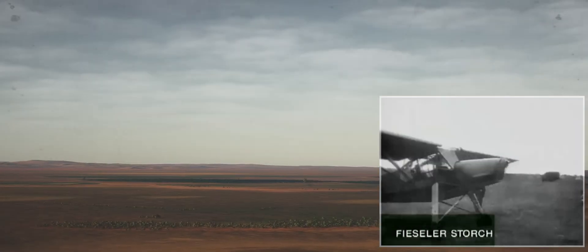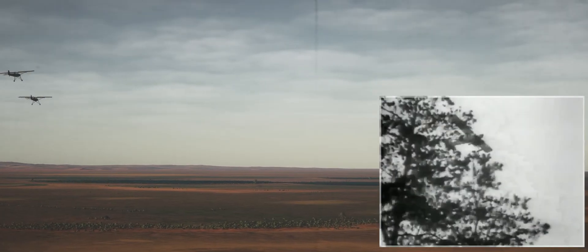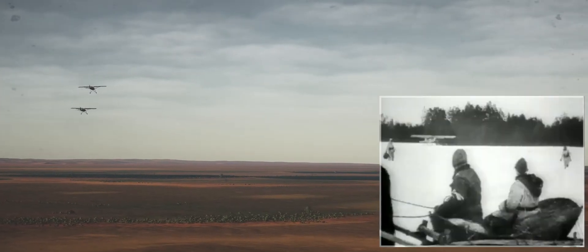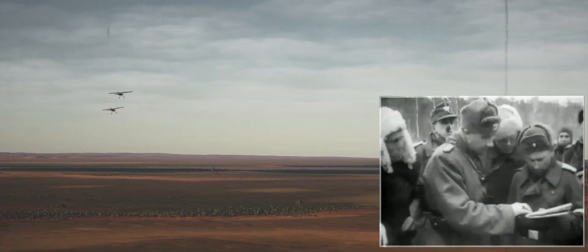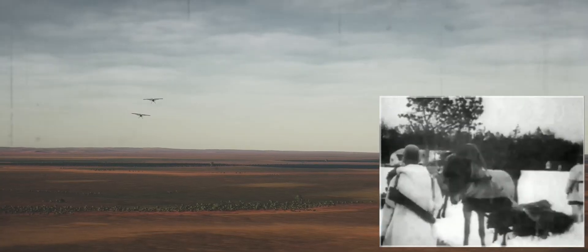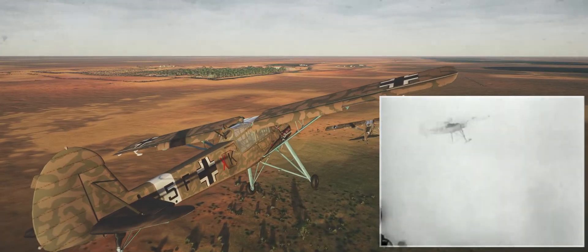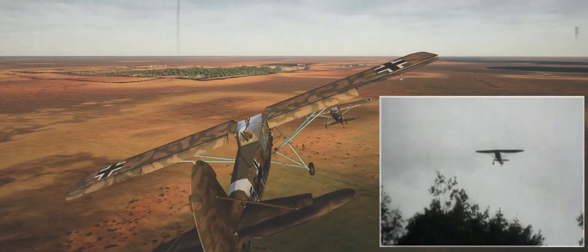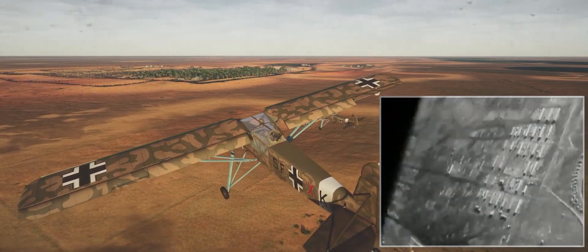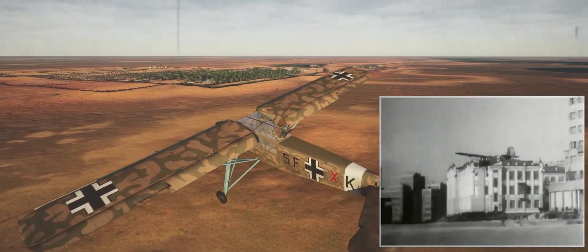Designed in 1935, the Fieseler Storch was a high-winged light monoplane which served with the Luftwaffe in all theatres. Originally a general reconnaissance and courier aircraft, it was later used in artillery spotting and ambulance roles. Armed with one machine gun and powered by a 240 horsepower engine, the Storch had a top speed of 110 miles per hour. Its short takeoff and landing capabilities were so far in advance of its rivals that 40 captured aircraft were assigned as transport to Allied commanders.